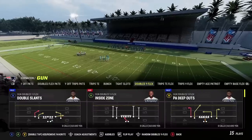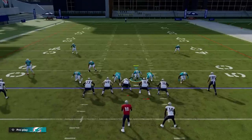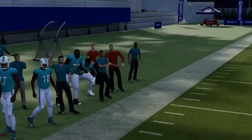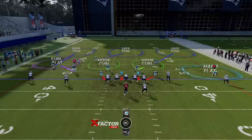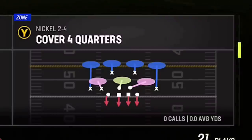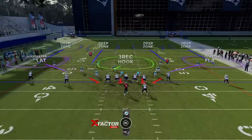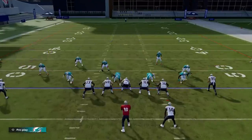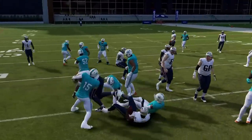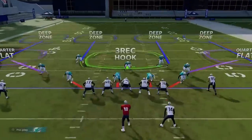Next we have Cover Three Cloud in this formation — just a good defense to mix in. A lot of times I'll try to bring this guy down to help the offensive line but I'm really just dropping back into coverage. It's hard to hit a one-play touchdown against it because of what the safety back here is doing — he's kind of in like a Cover Two, which makes this formation unique. A lot of people don't know how to deal with it. Then we have Cover Four Quarters — your best run defense in the formation. Baseline show blitz, baseline — brings the safeties down into play for run defense, especially against inside zones.